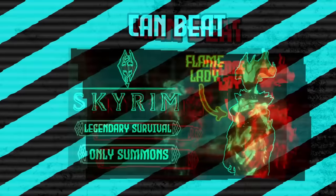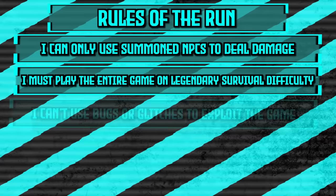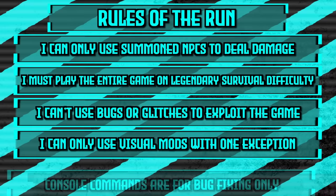Before we get into the run, let's lay down some ground rules. I can only use summoned NPCs to deal damage. I must play the entire game on Legendary Difficulty with Survival Mode turned on. I can't use any bugs or glitches on purpose to exploit the game. I can only use visual mods with the exception of one that we'll talk about in a minute, and I cannot use console commands for anything but fixing bugs.